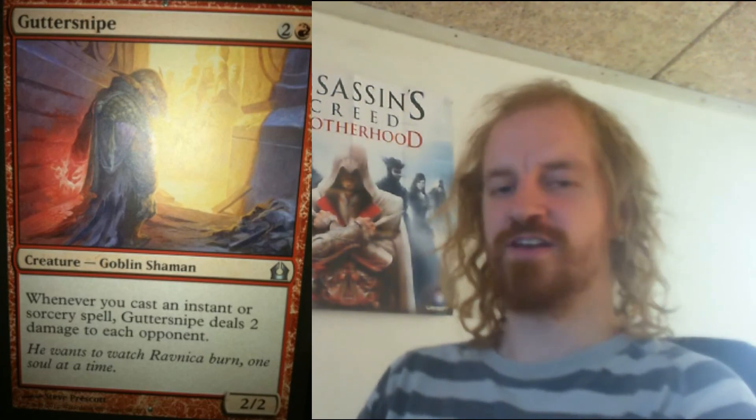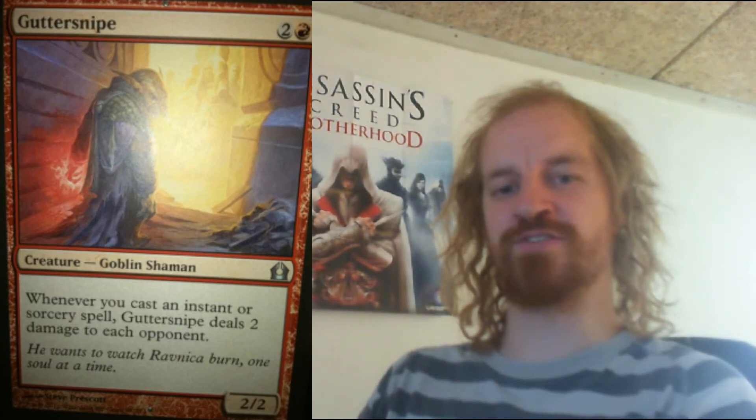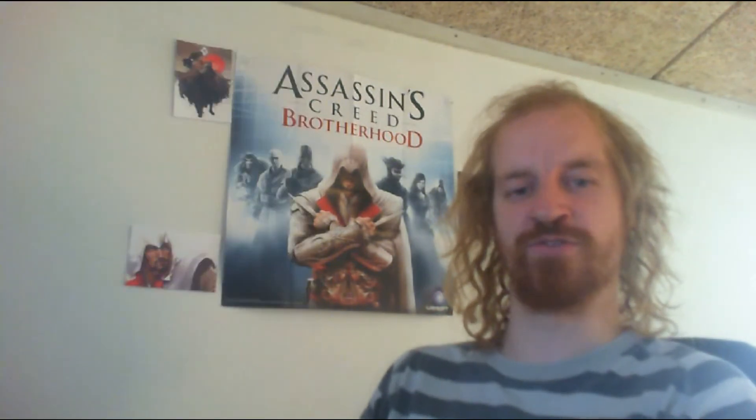Gatecreeper Vine is a 0/2 defender plant creature which costs you 2 mana to cast. When it enters the battlefield you may search your library for a basic land card or a gate card, reveal it, and put it into your hand. Goblin Electromancer is a red goblin wizard creature which costs you 3 mana to cast. It's a 2/2 and whenever you cast an instant or sorcery card it deals 2 damage to each opponent.